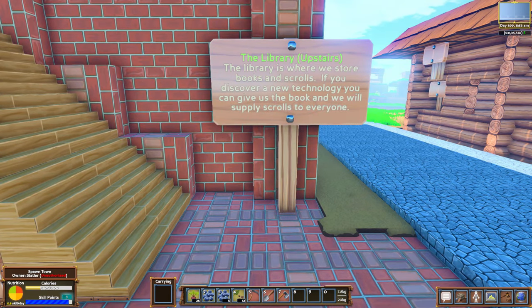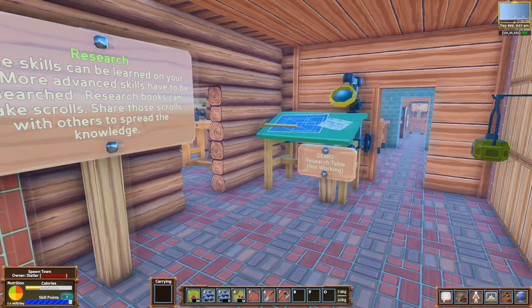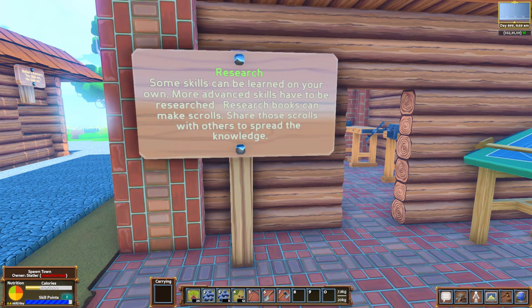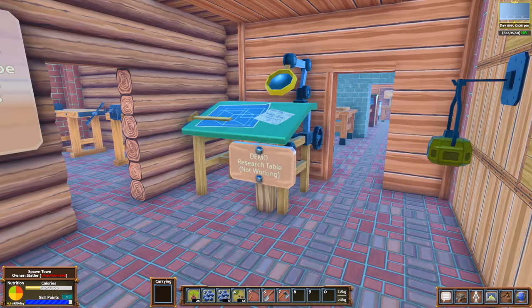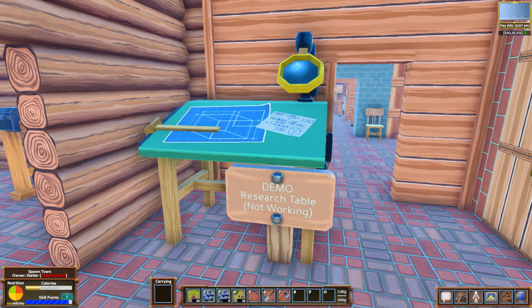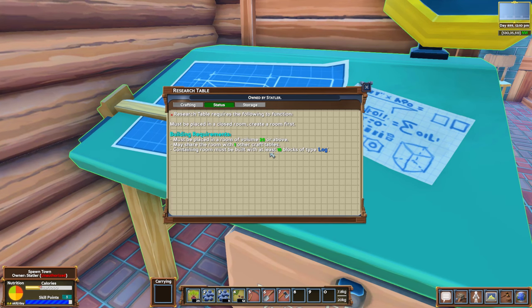The library upstairs — this is where we store books and scrolls. If you discover new technology, you can give us the book and we'll supply scrolls to everyone. Research: some skills can be learned on your own, but more advanced skills have to be researched. Research books can make scrolls — share those scrolls with others to spread the knowledge. Oh, this is cool — it's a demo research table. It's not working, but it looks cool. Research table requires the following to function: must be placed in a closed room.